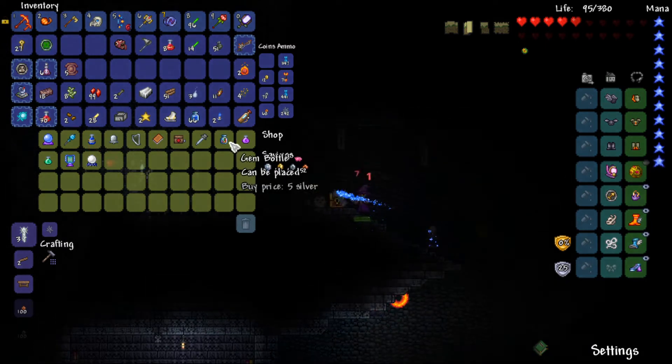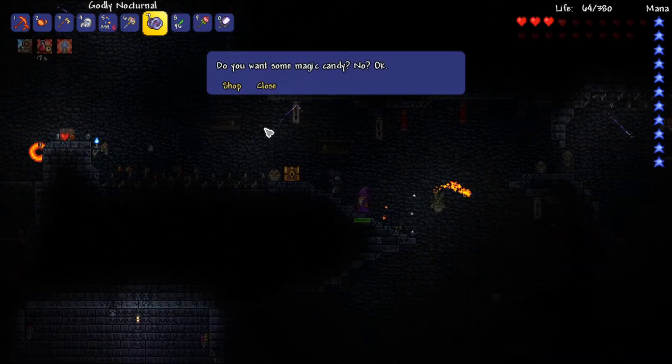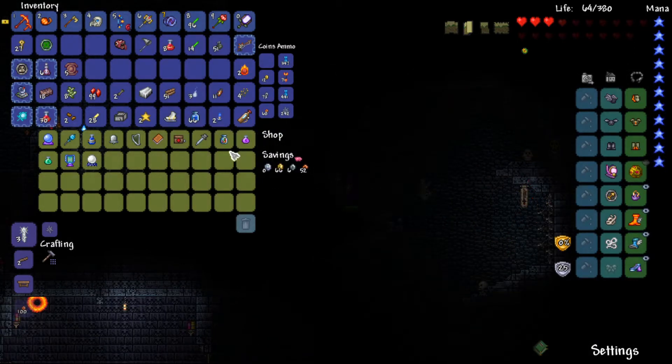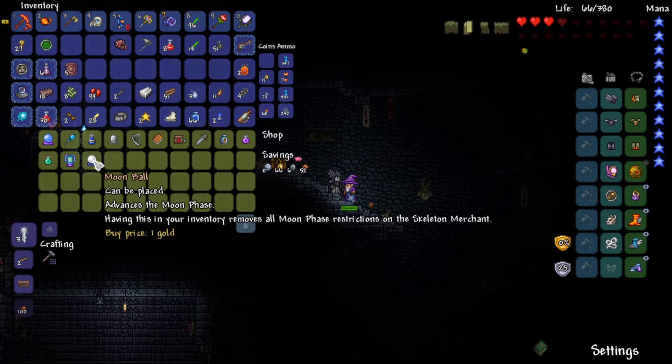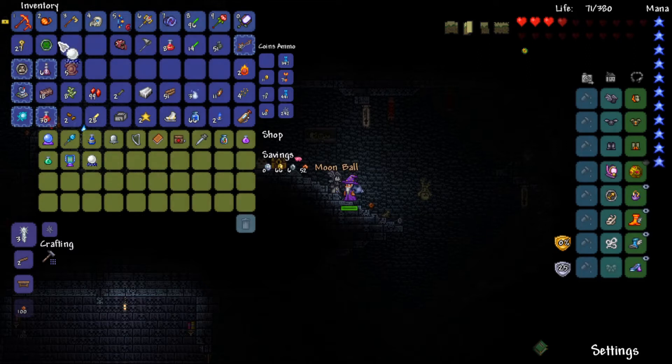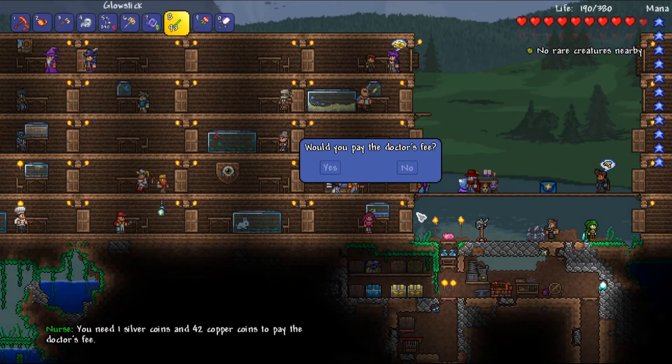Moon ball — don't know what that is. Gym bottle — it just looks like a decoration probably. I didn't know the skeleton merchant had anything to do with the moon phases, but I guess I'll take it to be safe. I'll also go ahead and pick up the crystal ball.